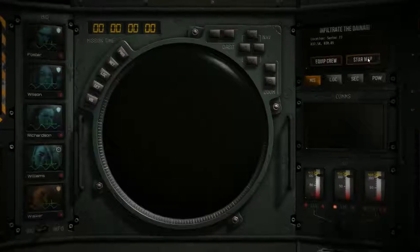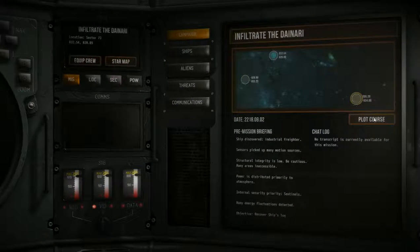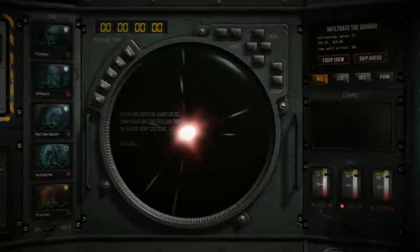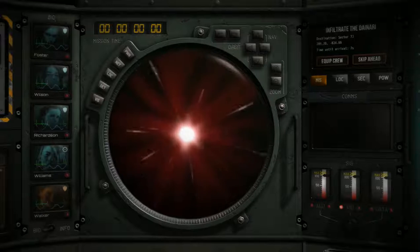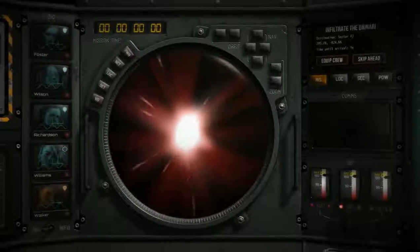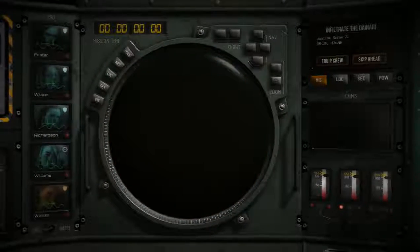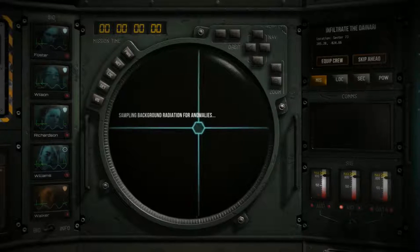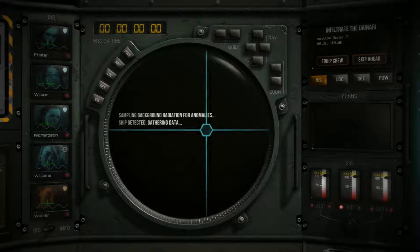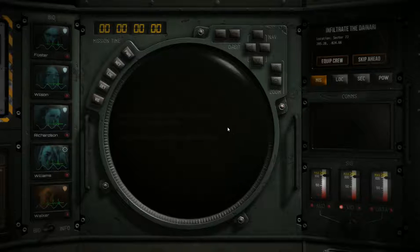So our next mission is to infiltrate the Denari. This will be our third mission — we'll execute the jump. We don't get a choice here, this is the mission we've been sent and this is the mission we shall do. A couple of seconds to come out of FTL — a little jumping from space to space, sampling background radiation for anomalies. Nice. I always like the little bit of detail they put in there. It would have been very simple to just click a button and you're there, but I like the little bit of effort.